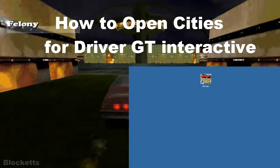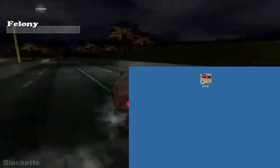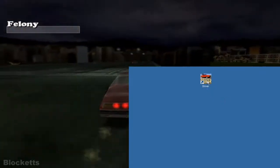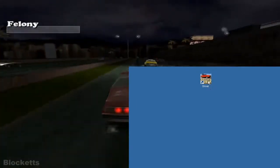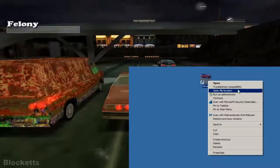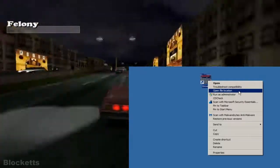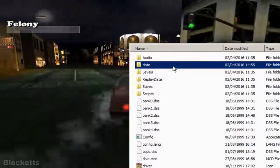To open cities in Driver GT, find your driver shortcut on the desktop, right-click and open the file location. From there, navigate to the data folder — that's where the relevant files are kept.